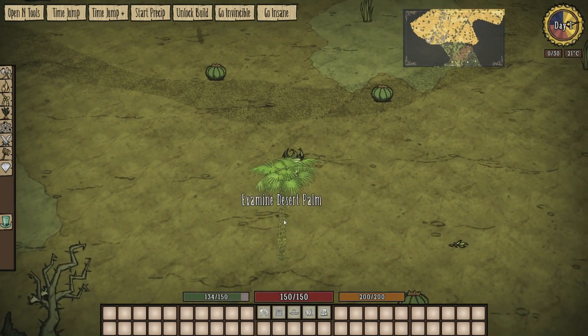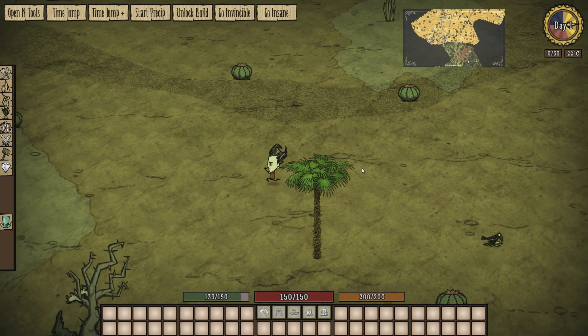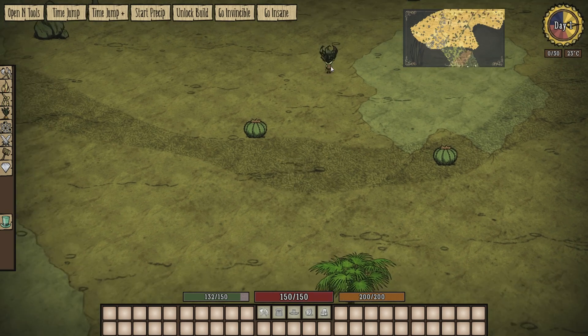I think it'd be pretty cool if they could drop coconuts, and then you could plant the coconuts. Somebody suggested it on the mod page and I think that sounds like a pretty cool idea. You can also see they have a little minimap icon. Looks like there's a lot over there so we'll go have a look at a bunch of them.